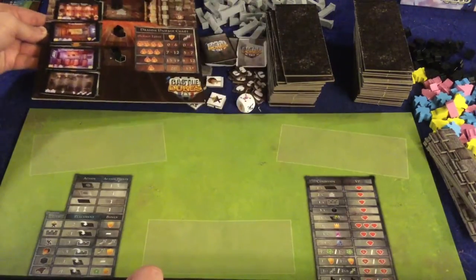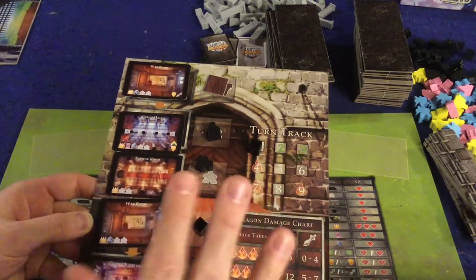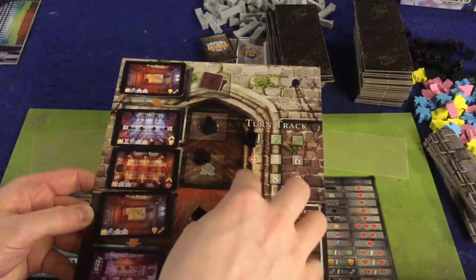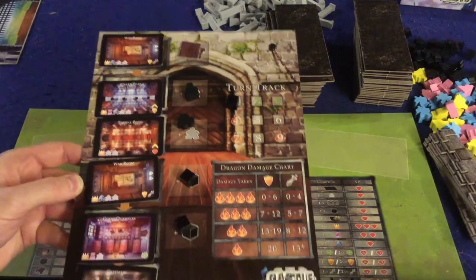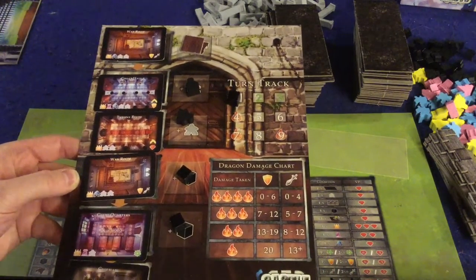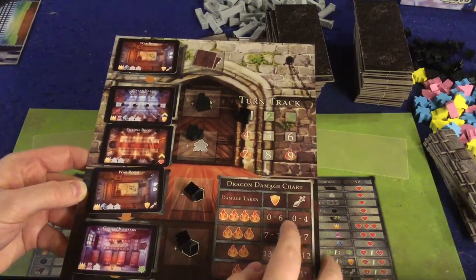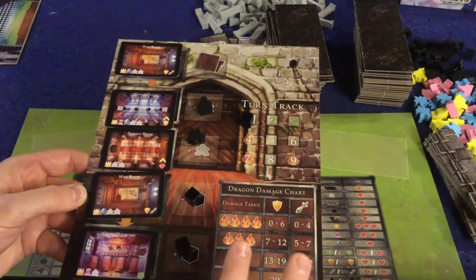The board also has the turn track, which shows that for the first three rounds you're just building your castle — nothing bad happens. However, once you get to round four there's a potential dragon attack. Dragons come back on round seven, and could potentially attack on round nine as well. Last but not least, there's the dragon damage chart, which tells you how many dragon tiles you draw based on your offense or defense. For instance, with zero to four attack or zero to six defense, you're drawing four dragon tiles out of the bag — which is really bad.